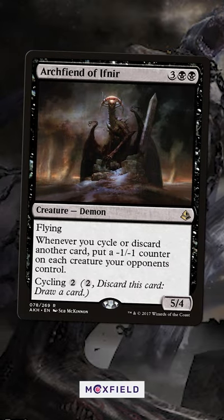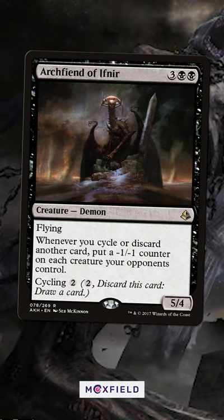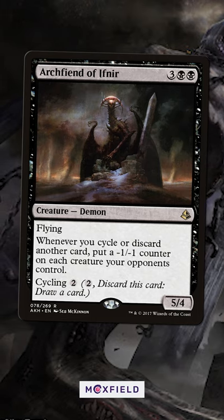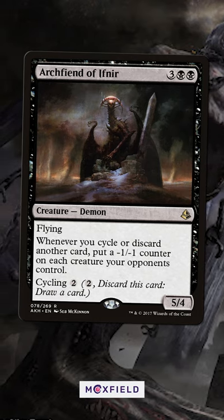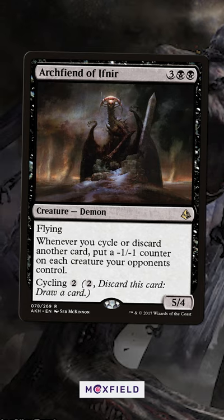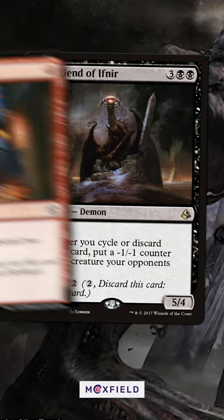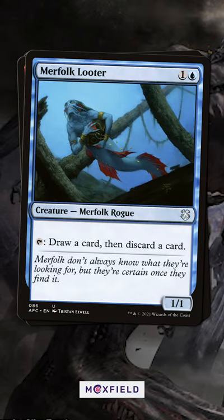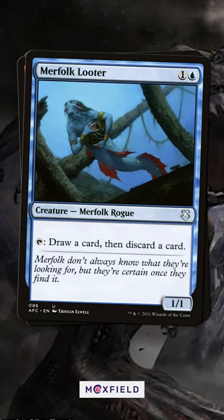Let's talk about how good Archfiend of Ifnir is. This demon isn't just a decent flying attacker — he cycles and can turn any of your discard effects into one-sided permanent shrinks for opposing creatures. Being able to take out all small creatures with a looting effect with minus one minus one counters means even bigger creatures permanently suffer.